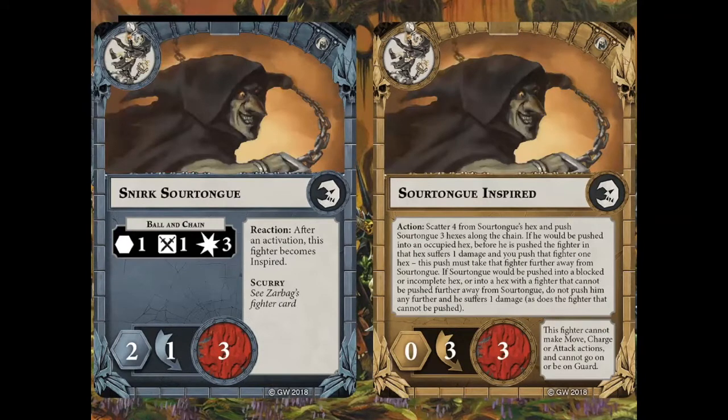Snurk SourTongue is one of the coolest units in the game. He's basically a fanatic — kind of like Blood Bowl fanatic style — where he just swings a ball and chain and it's fairly random. He has his own unique inspire mechanic where after an activation you can choose to make him inspired at any point. When uninspired he does a lot of damage but the accuracy is pretty abysmal. Once inspired, he has a scatter method where you roll four dice and scatter him three hexes following the scatter token. Anybody whose space he ends up in takes a damage and gets pushed without any real way of avoiding the damage. SourTongue can be really threatening, although a little bit random in how he moves. Three dodge, three wounds — hard to take out. If you get him in the middle of a group of enemies, he can be a pain in the ass.